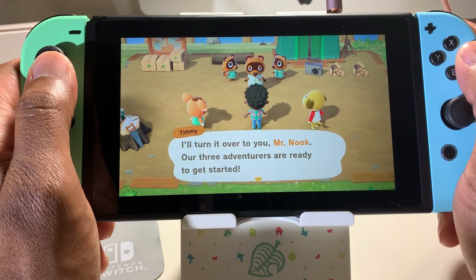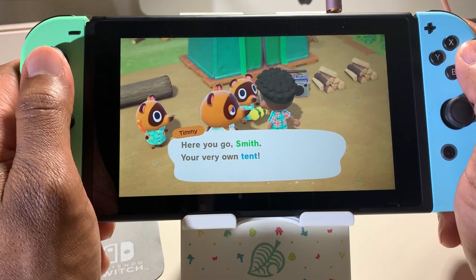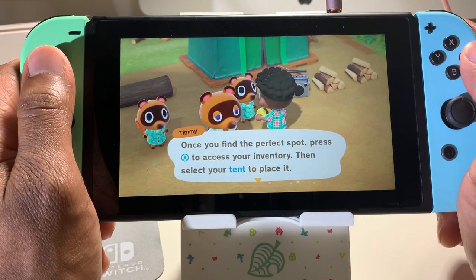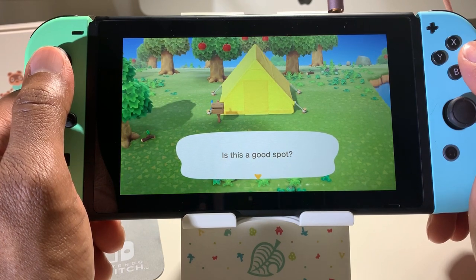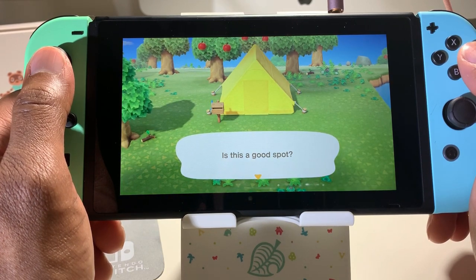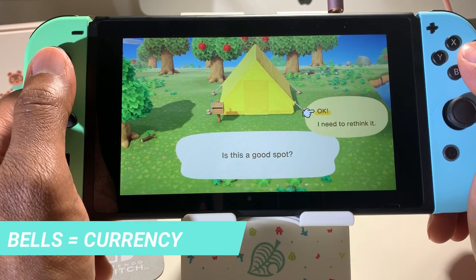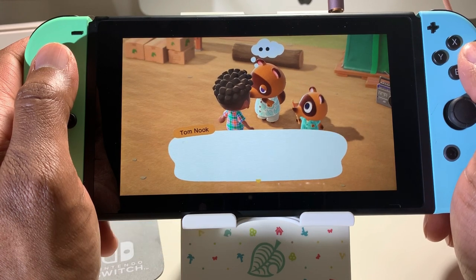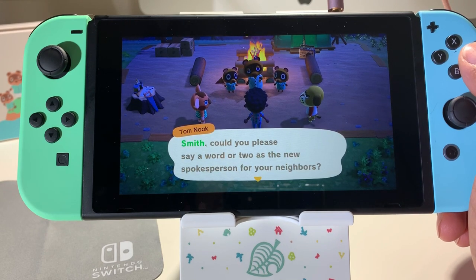After Tom Nook gives everybody a briefing on the island, you'll be put to your first task: placing a home. You'll start out with a tent that will later be upgraded to a house. Take your time in placing your tent, because although you can move it in the future, it's going to run you $30,000 Bells. Tom Nook will ask you to do a couple of other tasks to get ready for a campfire that night, and then you'll all sing a song, and that will be your first night.